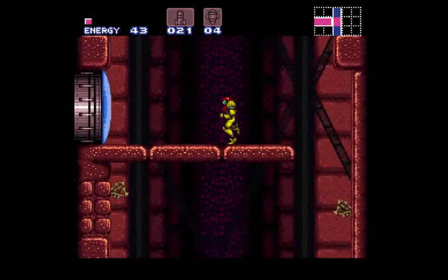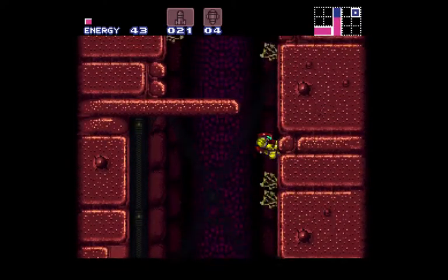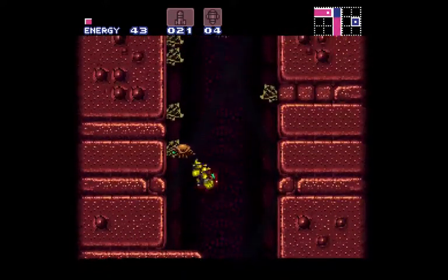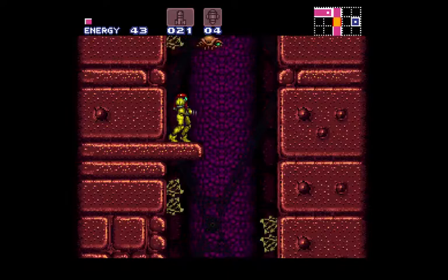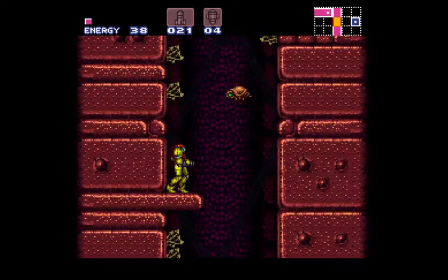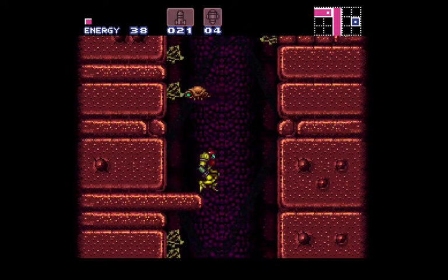Now we are in the dark and depressing Brinstar. If you are really good, you can go in this direction. You can kill these things with super missiles — there's four of them — and then, let's see if I can show it to you.